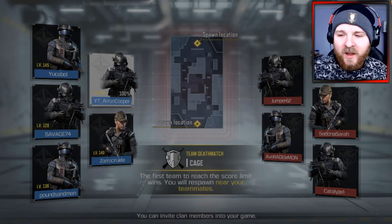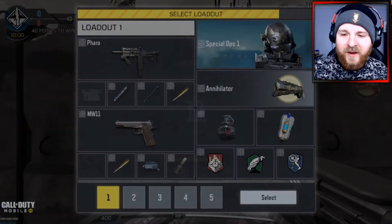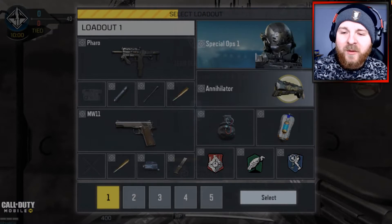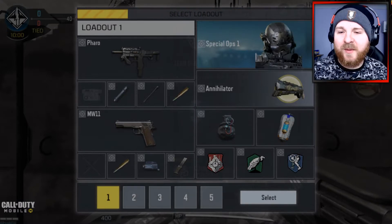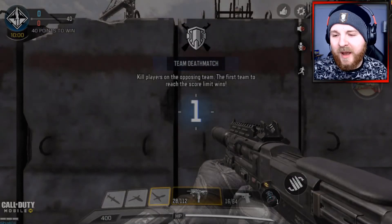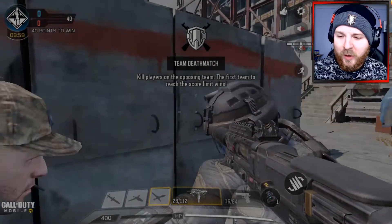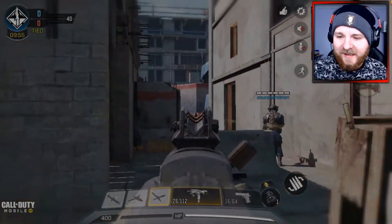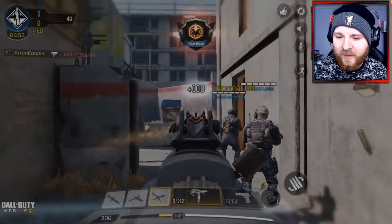I did mention in a previous video that I was going to be using the Pharaoh, and I've been experimenting with attachments to find a really good setup. I've got the suppressor, a long barrel, and FMJ on this weapon — no sights, just the normal bog standard iron sights. I feel like this is my go-to setup for this weapon.